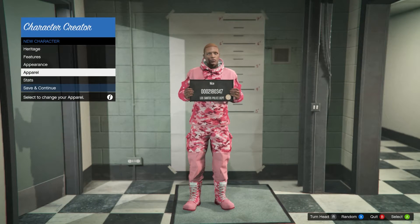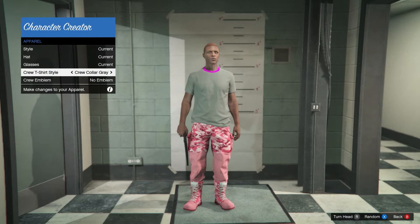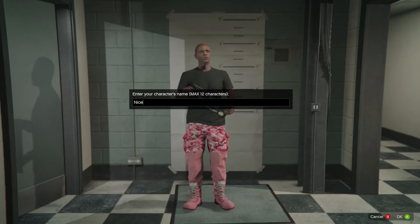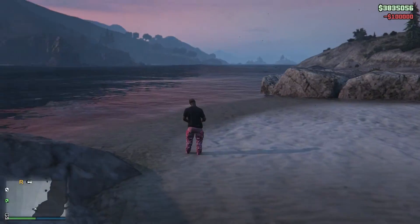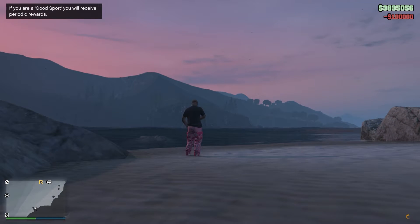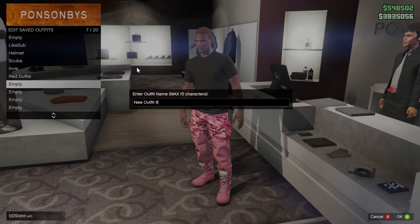Go over to the apparel section and swap your crew t-shirt to one you like — a plain black t-shirt looks really nice with these pink joggers. Then save and continue, name the character, and load back into an online session. As you can see, we still have these fake pink joggers.